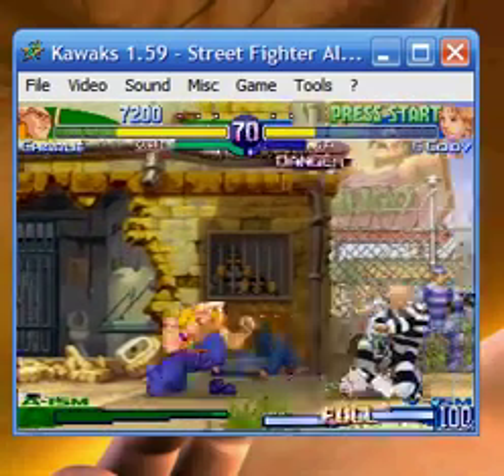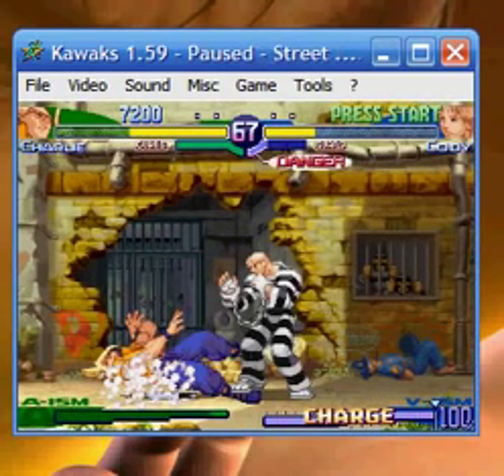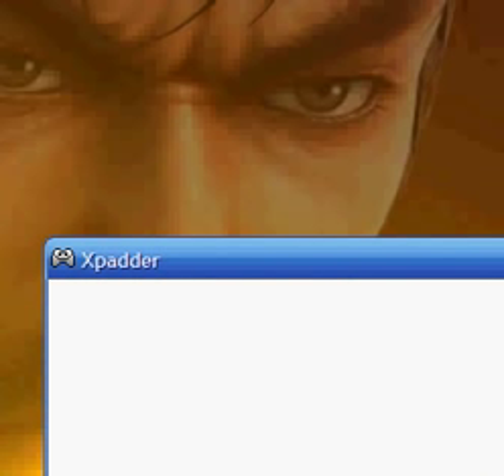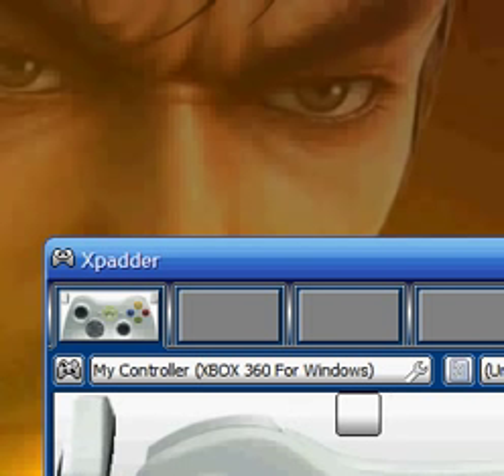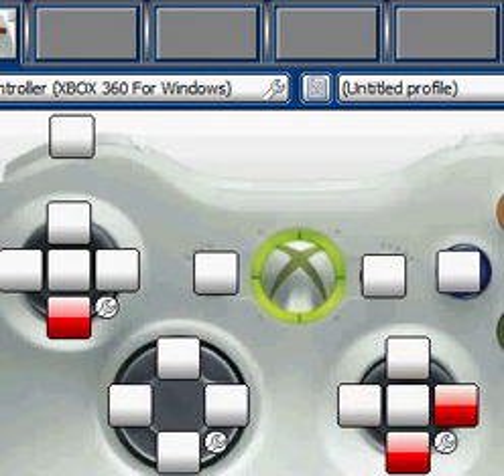So that's pretty much it. The next tutorial will be on this little program here — Xpadder. As you can see, I've got my 360 controller set up, so I don't personally use this program, but I'll cover it for people who'd like to know how to use it. I'll probably end up making the next tutorial on that.